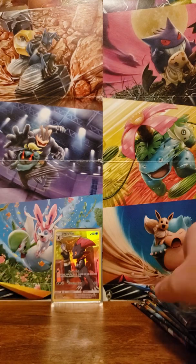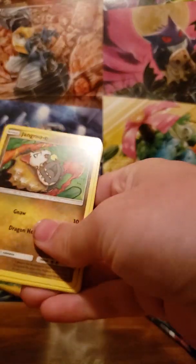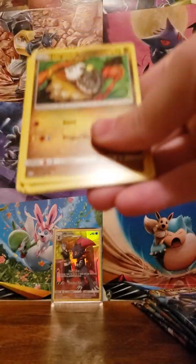Now I believe the first round of Sword and Shield cards are actually coming out as promo cards, being released on the 15th in specific boxes. I believe they have a box for each of the starters, and I believe they have Cosmic Eclipse in there as well.